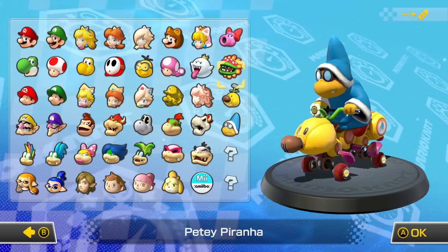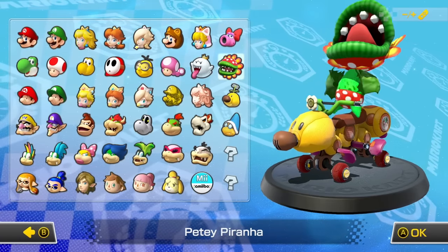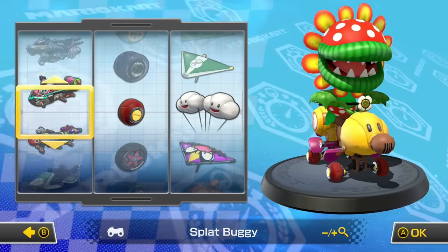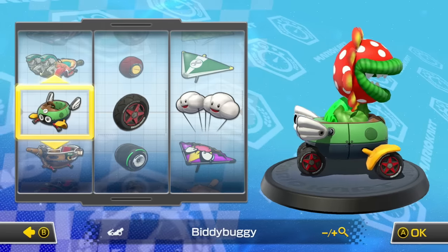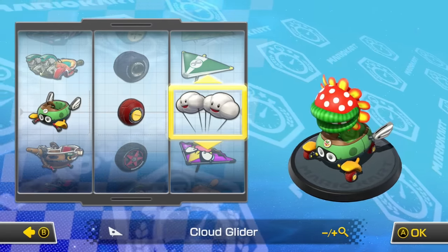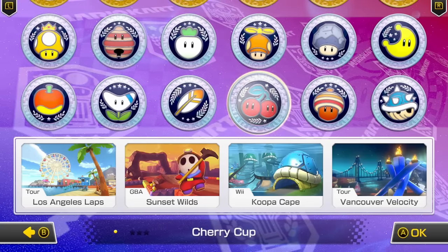We have Kamek here as well, and we have Petey Piranha. I'm really excited for Petey Piranha because he was my favorite character back in Mario Kart Double Dash. So let's see what we're going to put him on. The Biddy Buggy is the closest thing I can find to the pipe. Alright, time for Cherry Cup.